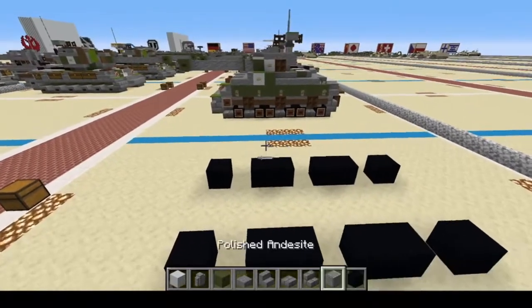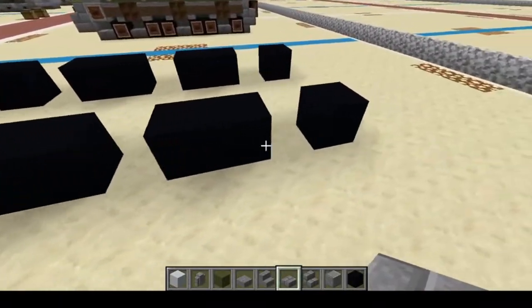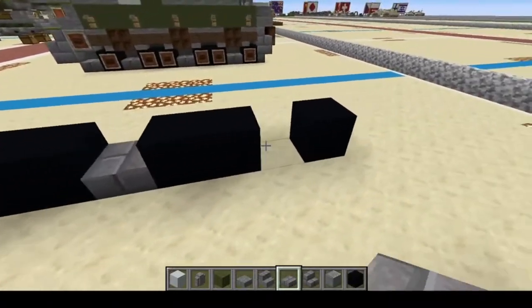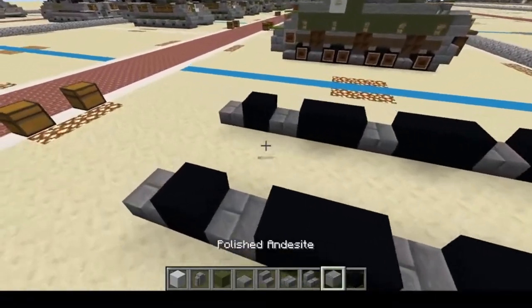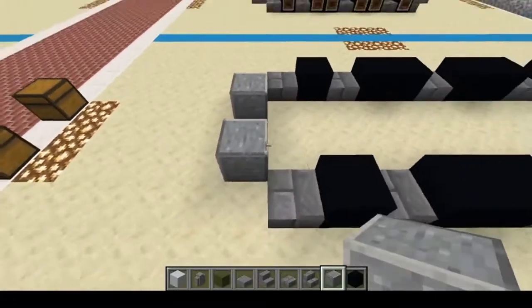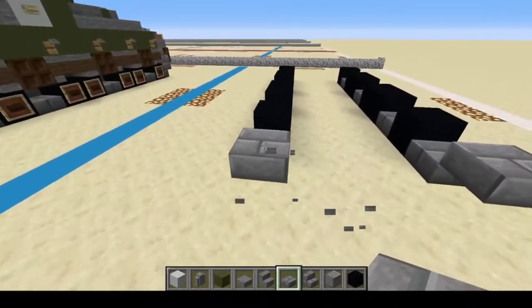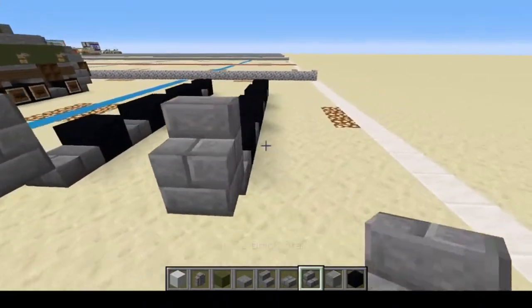We're going to hold on to those. Now we're going to take our stone brick slabs and do one, two, three, four on each side. Like that. Then: placeholder, placeholder, full block, a slab, and slab. Next, stair and stair.